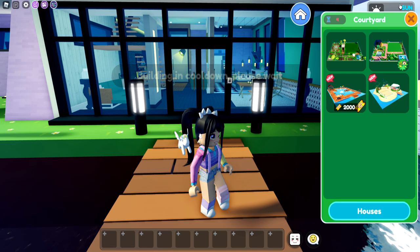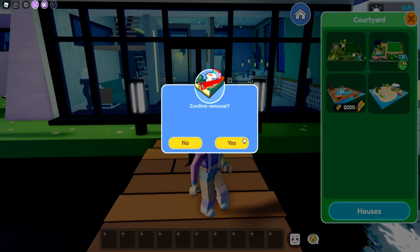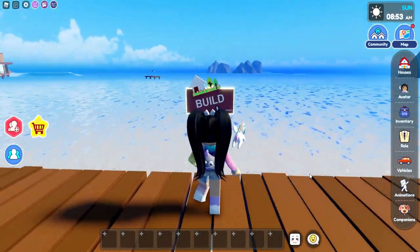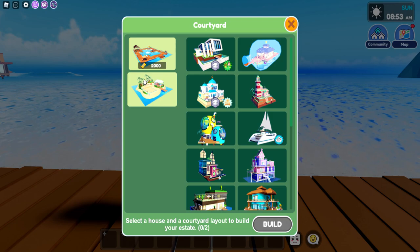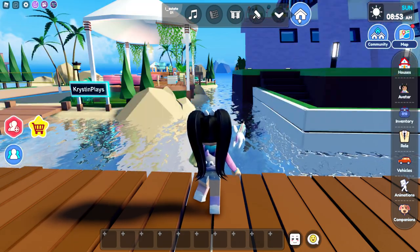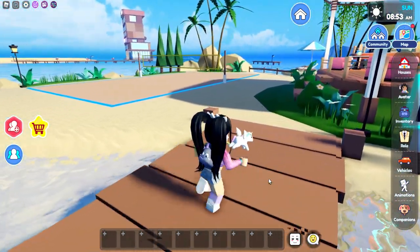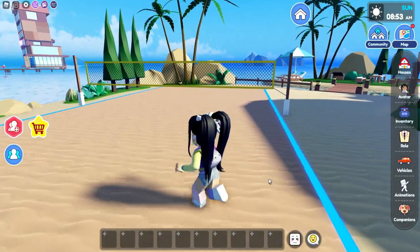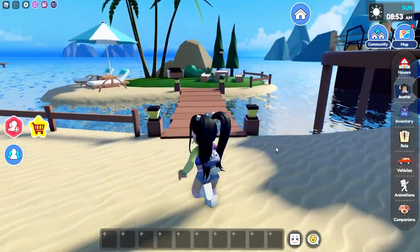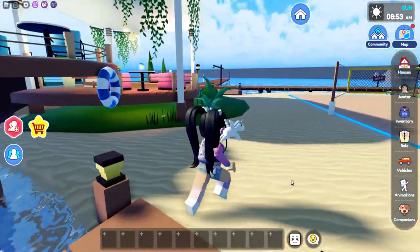We are going to need to come back. Let's do the free one first with the new home and let's build. So the home is pushed to the back and we actually have a volleyball area. Oh my gosh, this is cute. And then what is over here? Oh, we even have like a little picnic area — this is adorable.